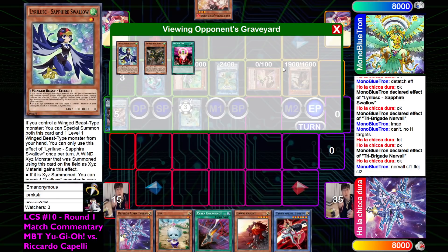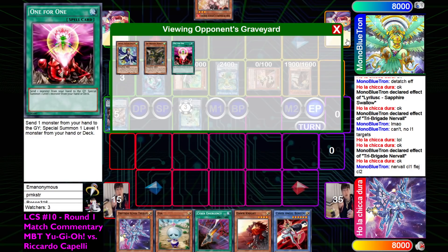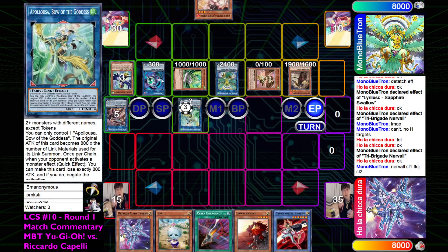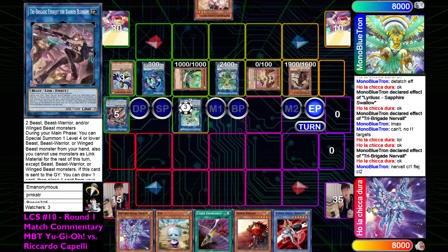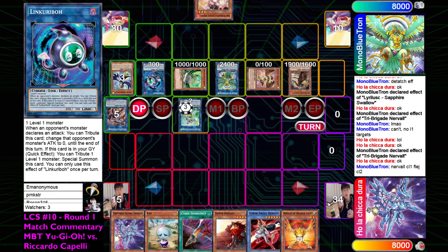I'm thinking about ways this could have been played differently. The board was like Nerval, Sparrow, and the Resetal Starling, so I think we could have linked away the Resetal Starling and Turquoise Warbler into the Tri-Brigade. Actually yeah, it would have been kind of tough. I think this could have been played a little differently, but no harm no foul because the end board is still pretty good - it's like what you want it to be. I'm not going to fuss over the details.